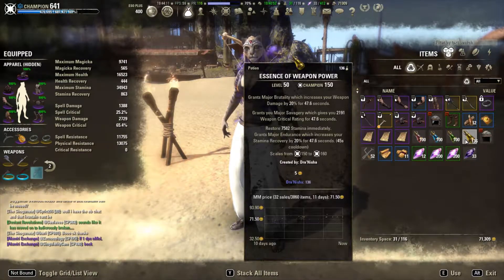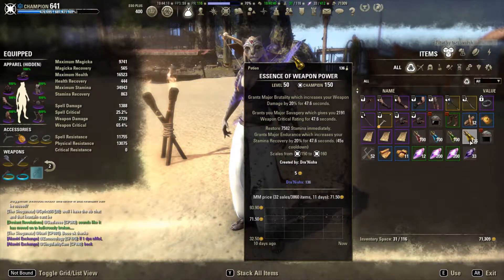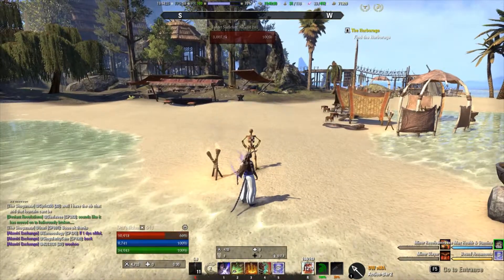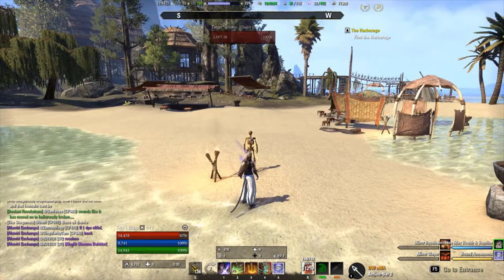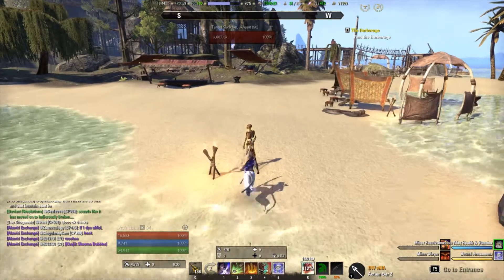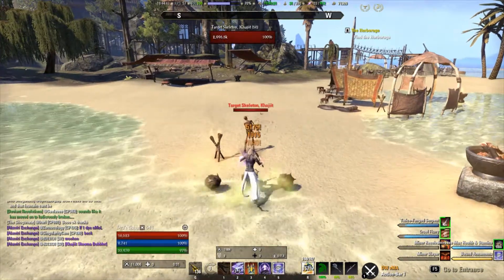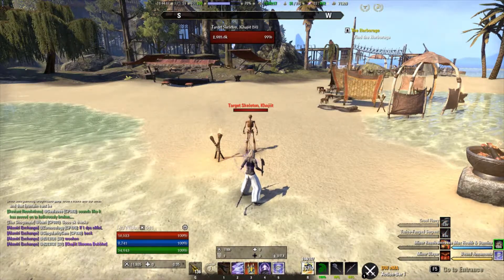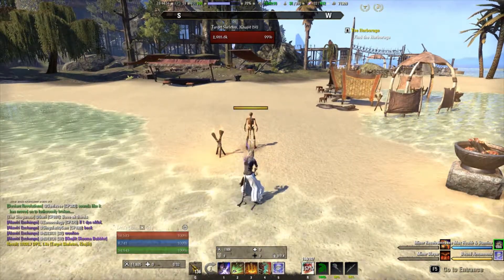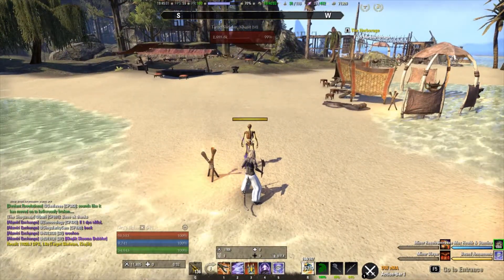For potions I'm going to be using Essence of Weapon Power. These are relatively cheap to make compared to Essence of Spell Power, which is the Magicka equivalent. We're going to be using max health, max damage food for our parses. Because I'm using VMA weapons, my rotation is going to be a little bit different because of the Cruel Flurry enchantment. Cruel Flurry basically says: after you use Rapid Strikes, it boosts the damage of your next single target damage over time. Only a handful of abilities count — Poison Injection, Rearming Trap, and Rending Slashes — and those will proc Cruel Flurry.